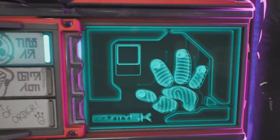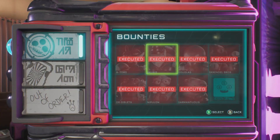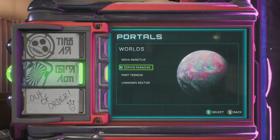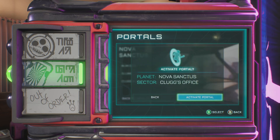Hey everybody, we're playing High on Life here and we are working on the Sequel Bait achievement/trophy. The description says discover Dr. Gurgula's hideout in the Human Haven. So we're at the end of the game here — I've completed all of my bounties. Where we're going to go now is the Nova Sanctum and we're going to go to Klug's office.